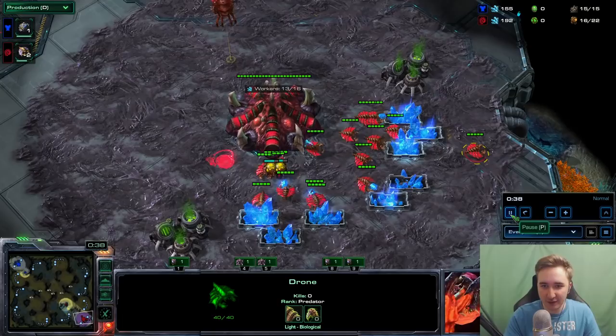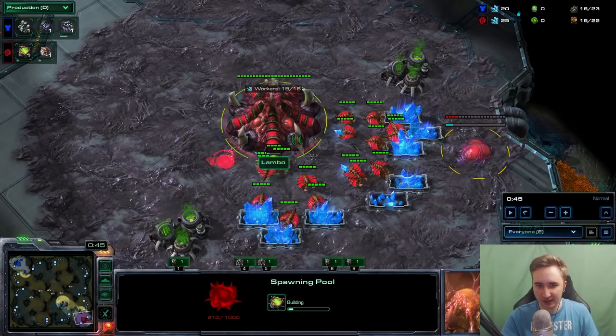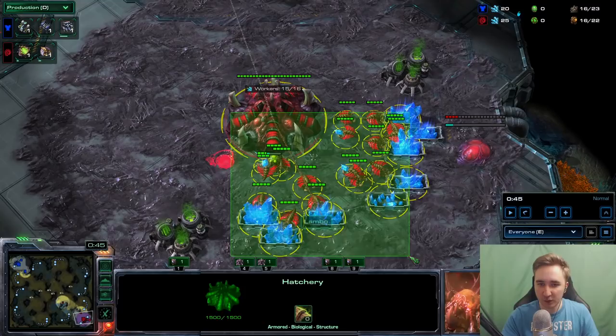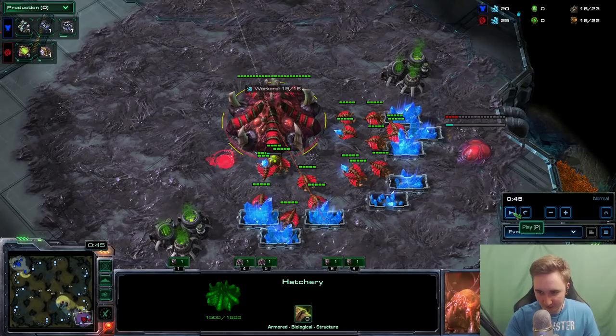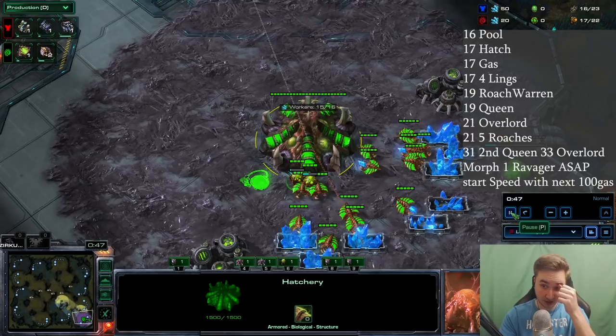The build is a 4 roach 1 ravager early pressure — or more precisely a 5 roach rush. I asked Sol for a couple of custom games and did not tell him what I was planning; I just told him to play normally. Let's go straight into the build order.